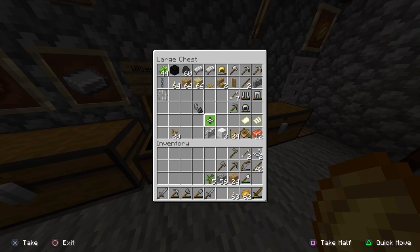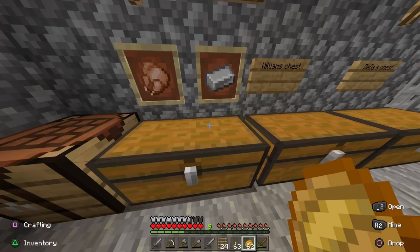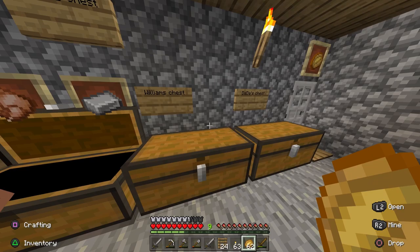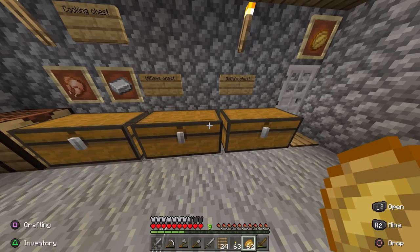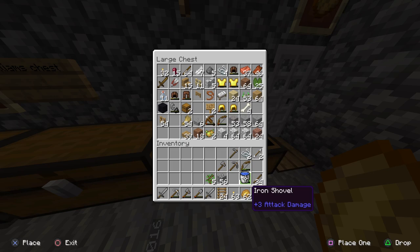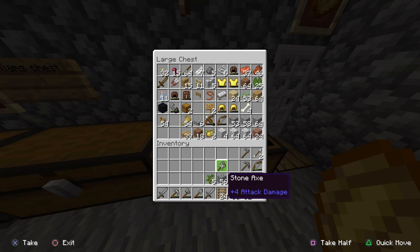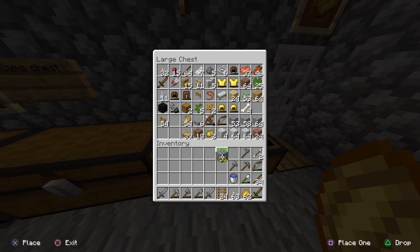Don't put raw food in the chest — put it in the furnace or the oven. Raw food attracts zombies. Did you know you can turn zombie food into something else? No, zombie food doesn't work like that — but you can use it for something else. I'll have to look it up. I'll just put it in the chest for now.